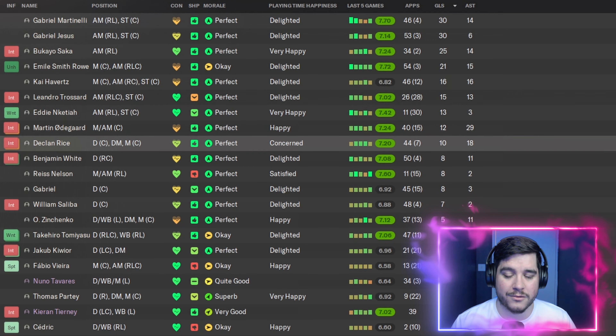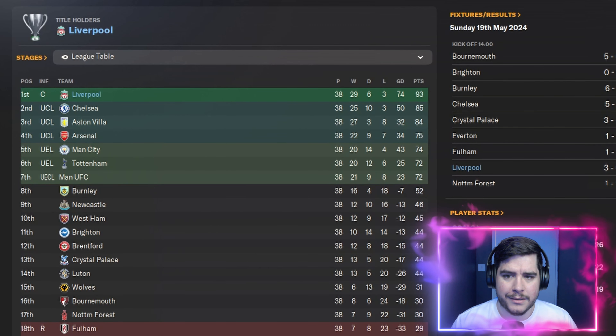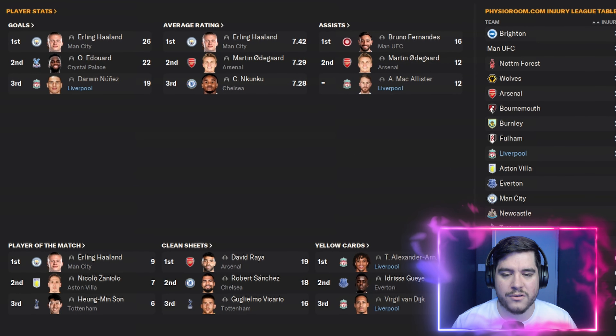Next up, Liverpool — and this could be an even better result. We've won the Premier League with Liverpool: 29 wins, 6 draws and only 3 losses across the season. Second place Chelsea, third place Villa. A goal difference of plus 74 with 93 points. Top scorers: Nunez with 19. Haaland has been consistent as the top Premier League goalscorer. McAllister is joint second for assists with 12.